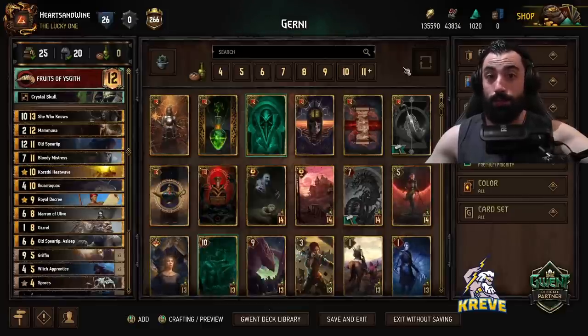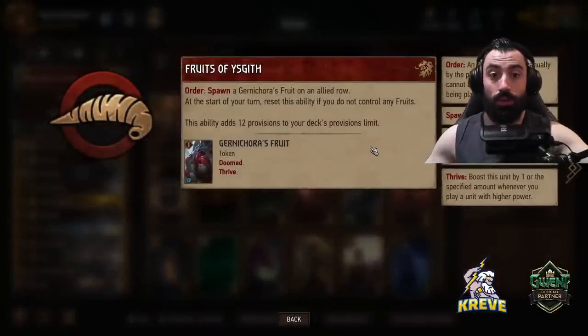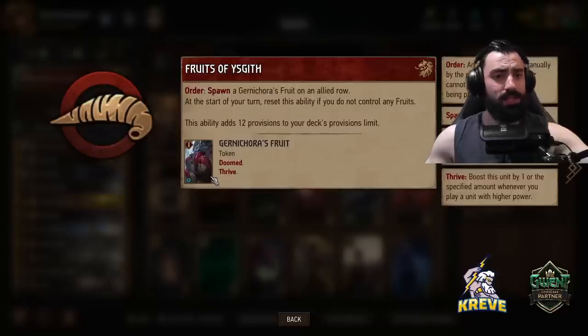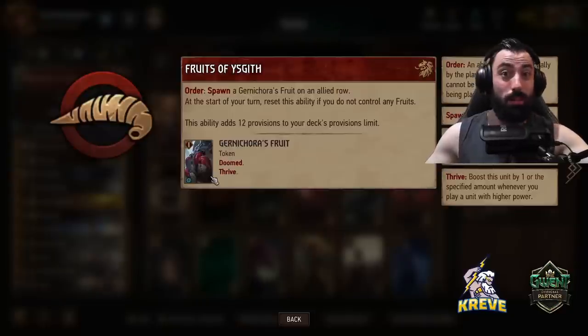For today, I've put together a Fruits of Ysgeth list. With the order ability of this leader, we get to spawn a Gurnacora's fruit on an allied row — that's this token unit you see here. This token unit is also a Thrive unit, so as we play units with higher power, it will be boosting itself by one. At the start of your turn, reset this ability if you do not control any fruits.